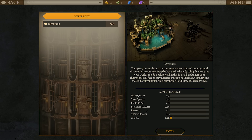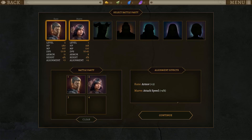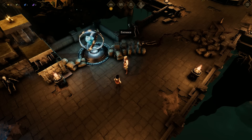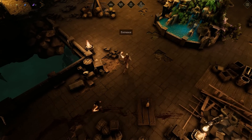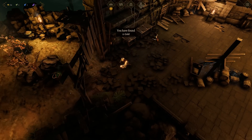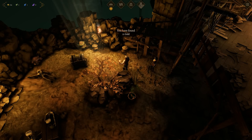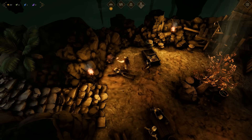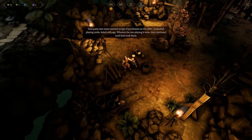Back to the tower. Entrance at 0% - level progress shows main quests, side quests, blueprints, enchant scrolls, 14 battles, 2 secret rooms and 22 chests. I'm quite liking this game so far. We'll check everything - more gold, a golden tree, and a chest. Some stairs, and skeletons at a table playing cards - that's pretty funny.